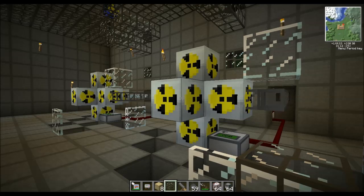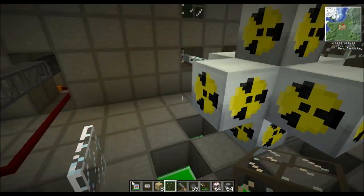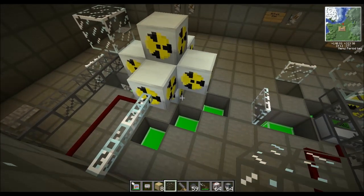Hey, this is Nax here from Server 569. I'm here with Scarecrow and he's going to guide me through his extremely powerful nuclear reactor. Scarecrow, where were we up to last time in your last video? In the last video, every time I attached a glass fiber cable to the nuclear reactor, it just sizzled straight away and disappeared.